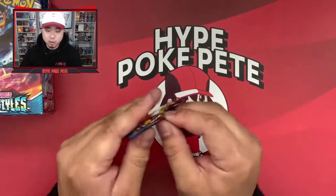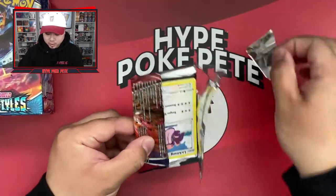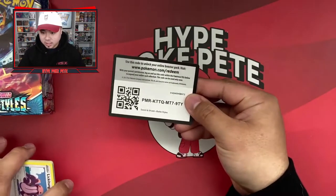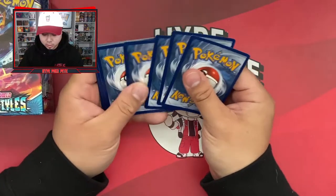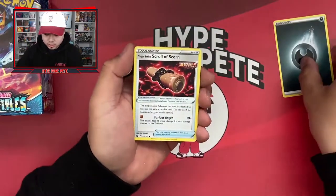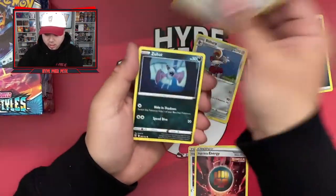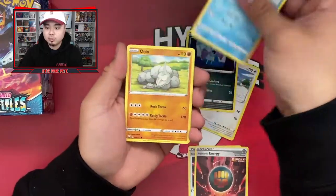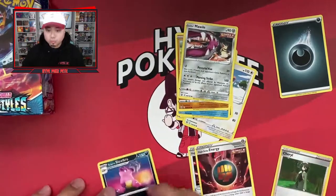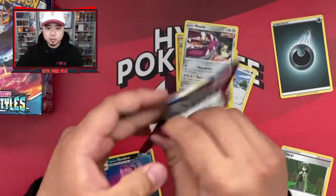I'll try to go as fast as possible and show you guys the cards unless they're repeats, which there will be a lot of. Pack one: energy, Scroll of Scorn, single energy, Lickitung, Zubat, Remoraid, Onix, Mawile, Cheryl, and a Galarian Slowbro rare non-holo.